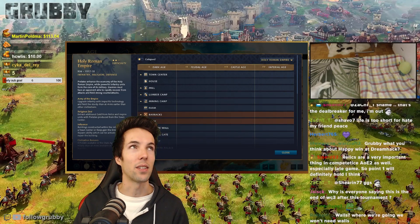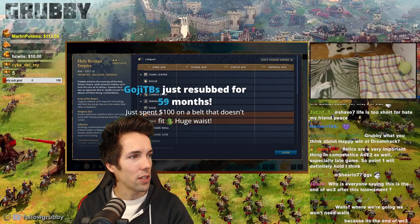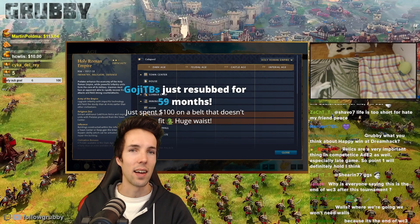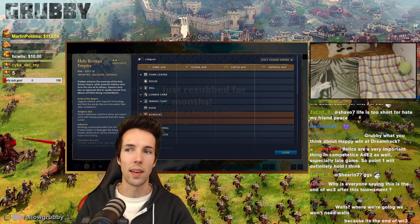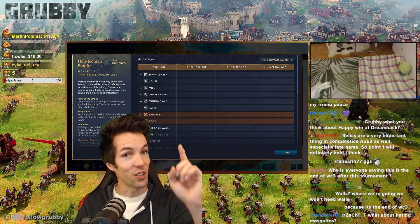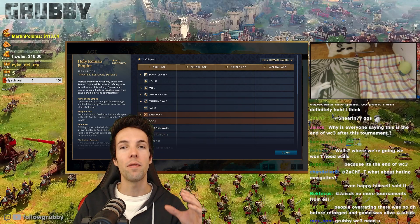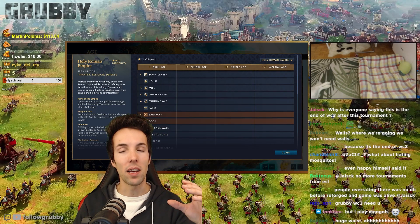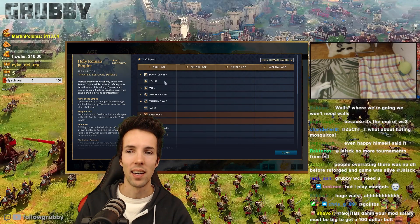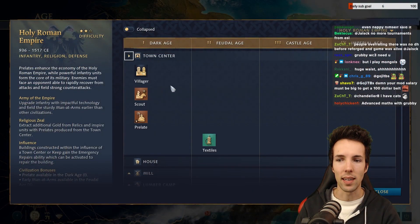A 20–25 minute game without any walls is going to seem pretty unthinkable as the game goes on. Additionally, there's the textiles upgrade for villager HP. It costs 20 seconds to research and 150 resources, and gives all your villagers plus 25 HP — from 50 HP up to a maximum of 75 HP. Not getting the textiles upgrade seems pretty insane.